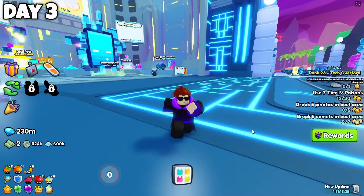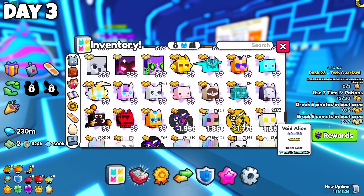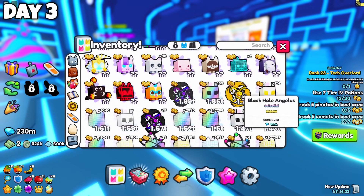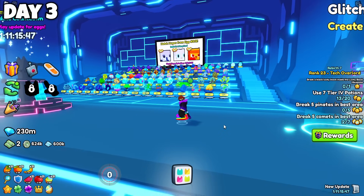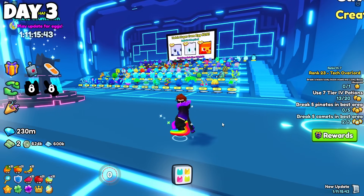Day 3 of hatching — let's see if the results are better this time. No huge pet again, but at least this time I got a golden black hole Angelus, which is a new pet in my inventory. So that's something positive for this day. And we got the huge kangaroo again as the active huge pet, so that's 2 more days to have a chance of hatching it.